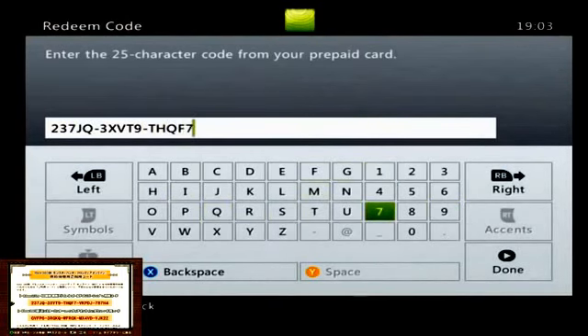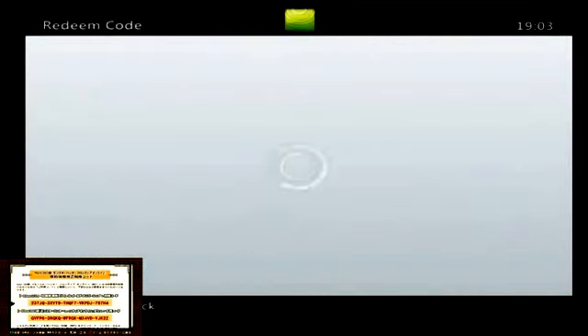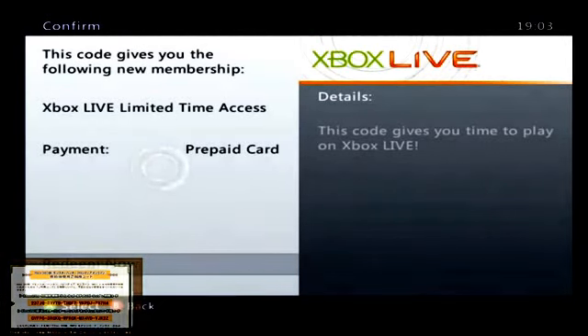So once you've typed in this code it will take you to Redeem Code. It will just say prepaid Xbox Live Access or something like that — it won't say two-day, it will just say Xbox Live Access. To prove this to you that it's a Gold Membership, I do start my own party — I don't invite anyone in. But Silver Memberships aren't allowed to have their own parties, so that's kind of a privilege Gold Membership has. Xbox Live Limited Time Access — that is what you redeem.